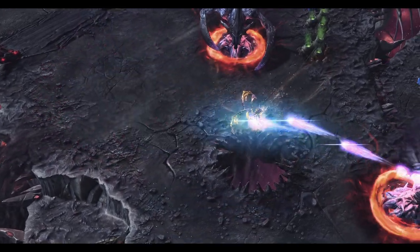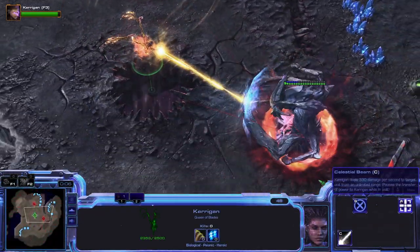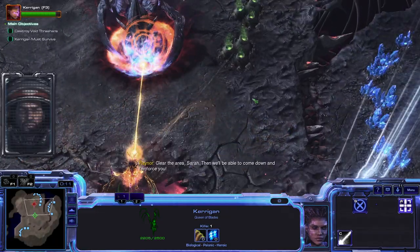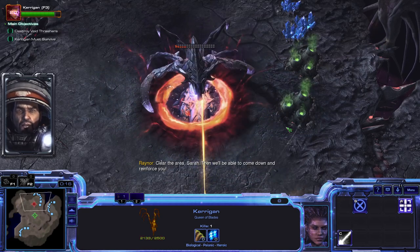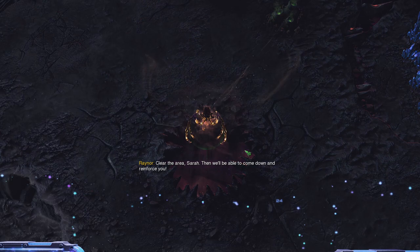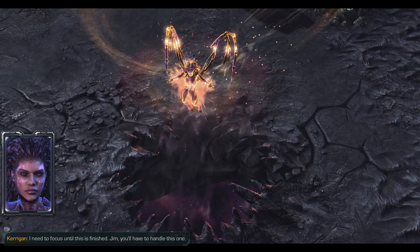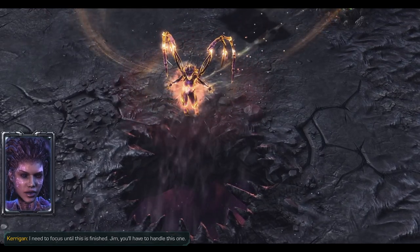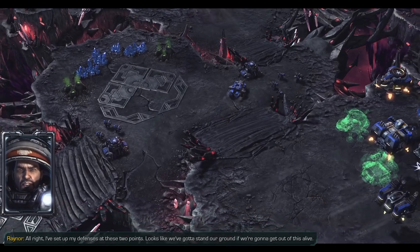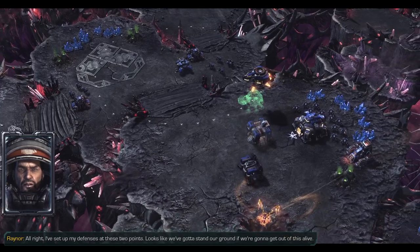This mission goes as long as you want it to go. If we don't use Kerrigan that much, it'll be kind of speedy — like 25 minutes-ish. But we'll see. We've got Kerrigan hotkeyed. I've set up my defenses at these two points. Looks like we gotta stand our ground if we're gonna get out of this alive.